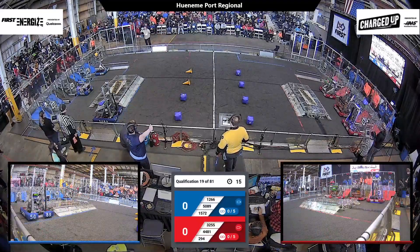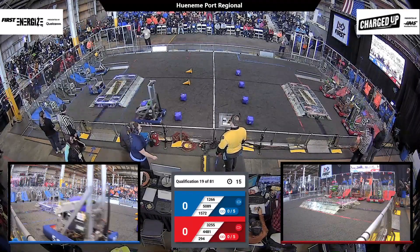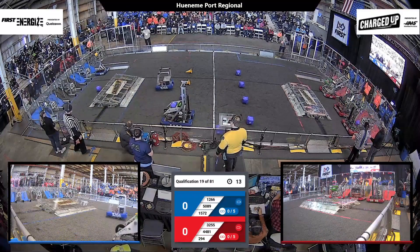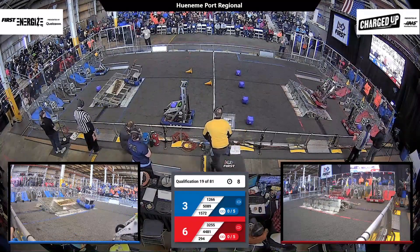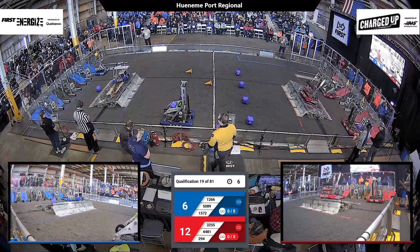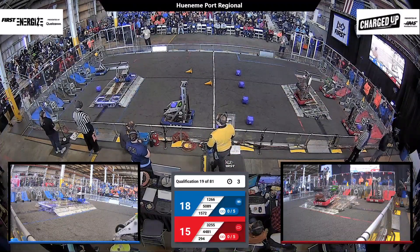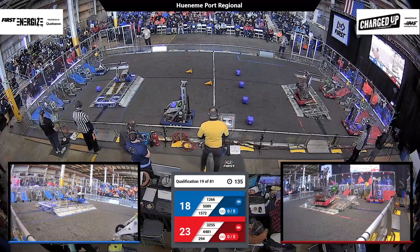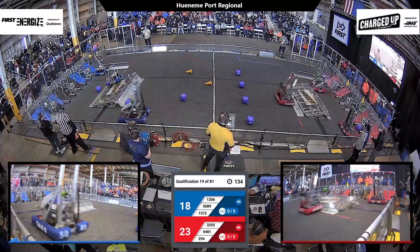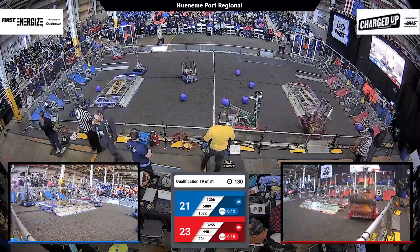Drivers behind the lines in 3, 2, 1, go! We've got some proven scorers on this field right now. It's going to be an incredibly close match. We have the Red Alliance scoring two game pieces, and 4481 Team Rembrandts — they are docked on that charging station. Team 1266, they dock and engage on that charging station. Some very good autonomous action from the Devil Duckies. 4481, that's the Rembrandts.